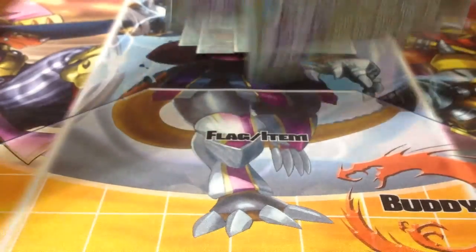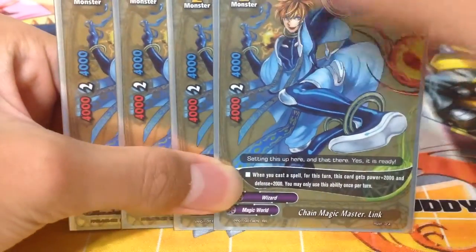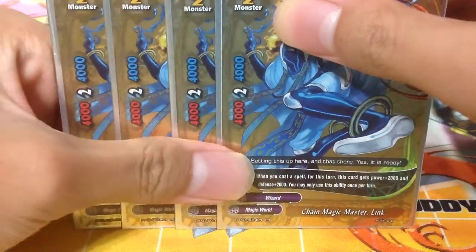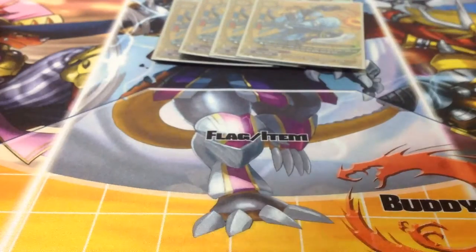We run 4 copies of buddy monster Chain Magic Master Link. I'll go through the combos of this deck at the end of the video, after going through every single card. So stay tuned. So 4 copies — I already explained the effects — it's really good to combo.